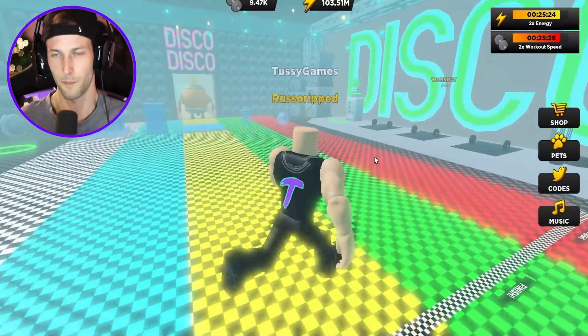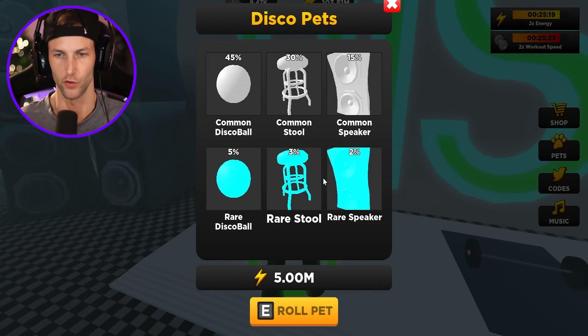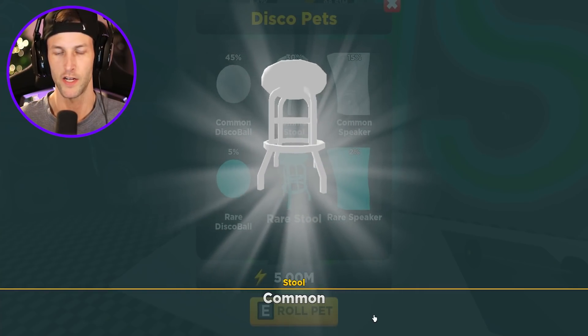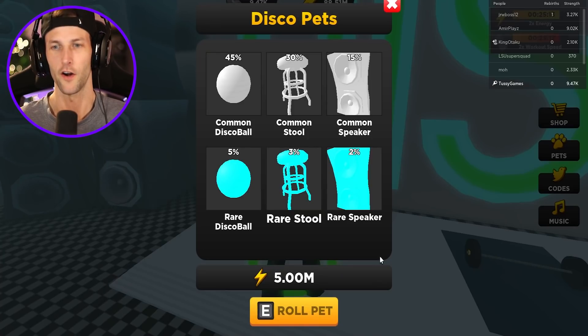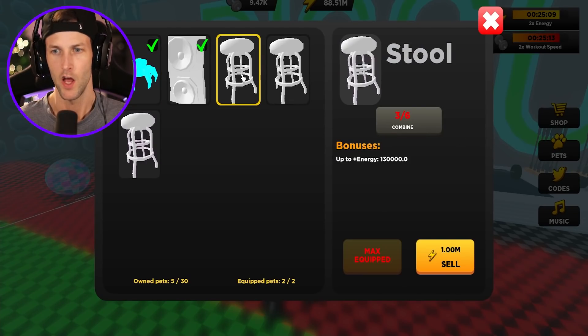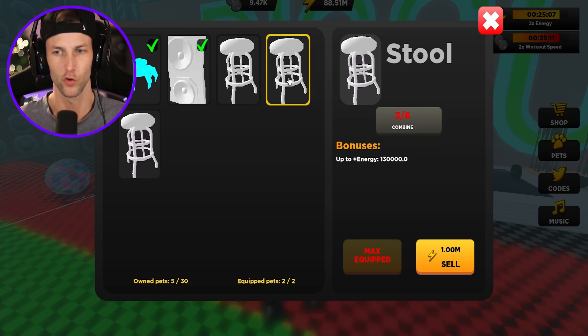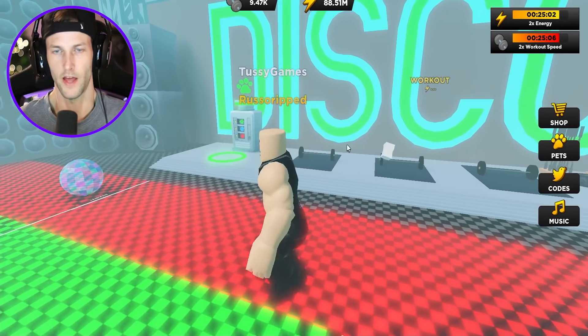Now where is the pet shop? Yes, go over to the pet machine. Let's see what we have in store here. 5 million energy — we got a stool, another stool, and another stool. Let's see if we can combine anything yet. We need six stools for a combination, so it looks like we definitely need to do that. Let's just keep rolling.